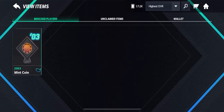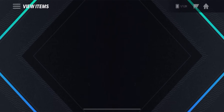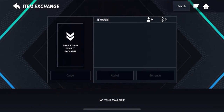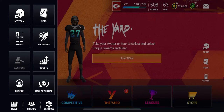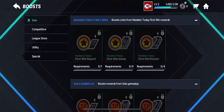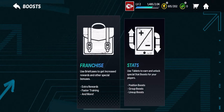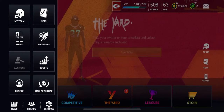Going to Items — this is just like last season. There's Wallet, Unclaimed Items, and Mentioned Players. For Item Exchange, I've already exchanged probably over 10 players — it's cool because you can exchange them for certain currencies. Then there are Boosts: Franchise Boosts and Stats Boosts. The franchise ones are for your overall team, while the stats boosts are individual stat boosts.